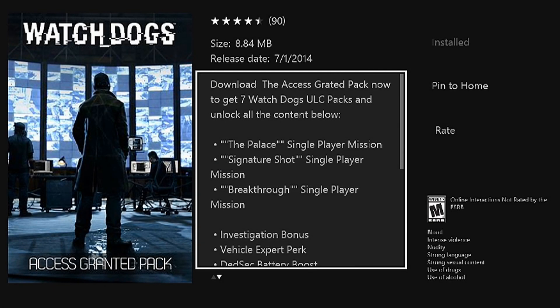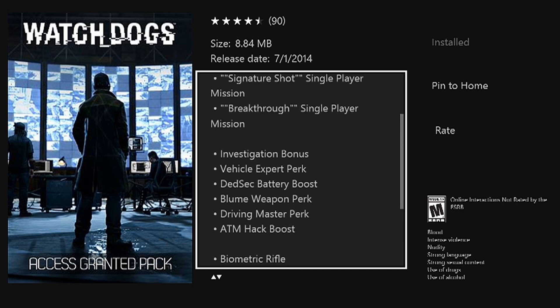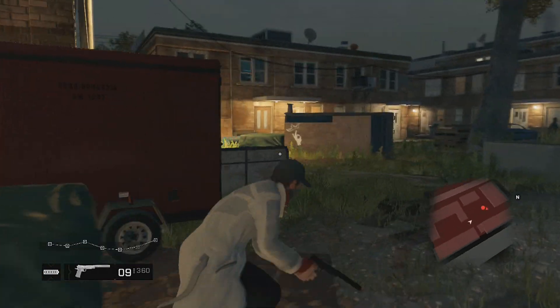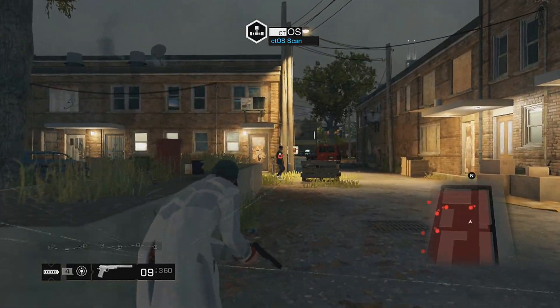Hey, how's it going everyone? Prestige here, and today I got an exclusive first look at the Access Granted Pack for Watch Dogs. This is the brand new DLC that just came out yesterday, first for Season Pass holders. If you don't have the Season Pass, it will be available on July 1st to everybody else. There's no set price for this, but I suspect it'd be between $5 and $15 because there is a ton of content inside this one DLC.